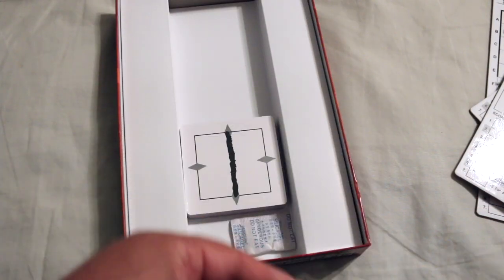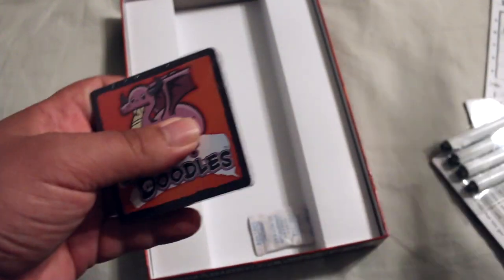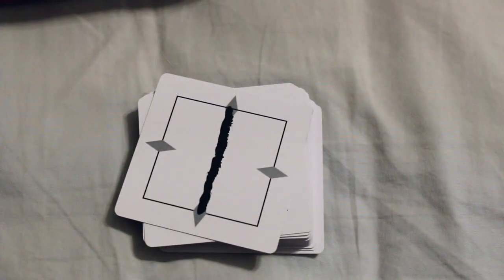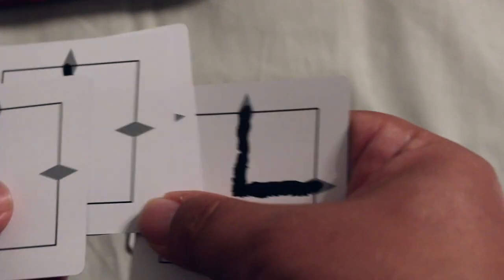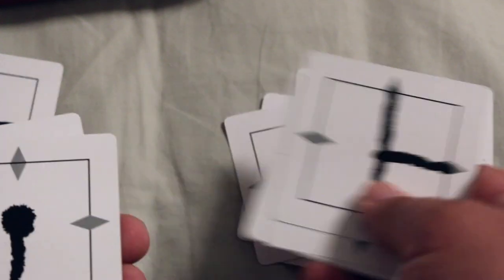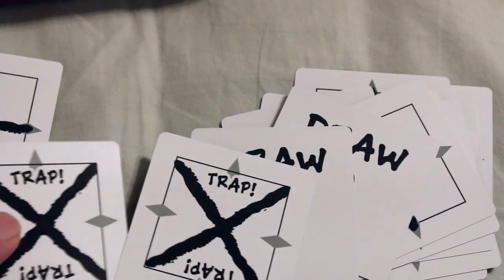And here are the dry erase markers. Let's take a look at the cards. They show you what kind of path to draw — a lot of straight ones, some that make you turn, some more complex ones. There are draw-two cards and some trap cards. Looks cool, and it looks like something you could play with your kids.